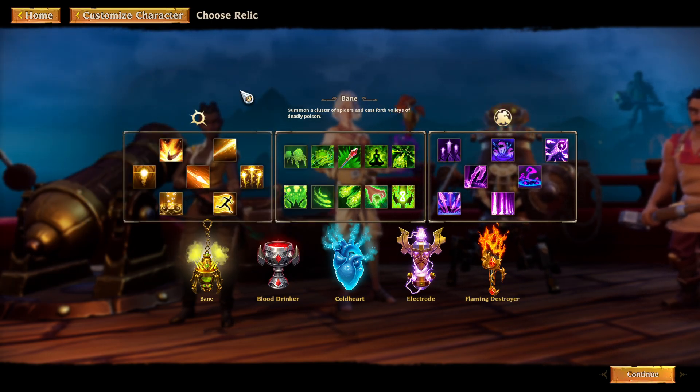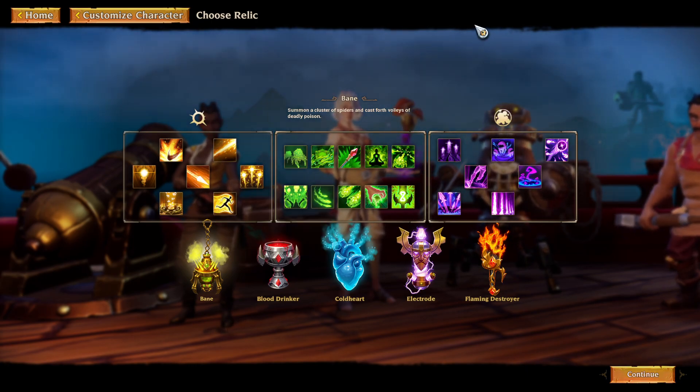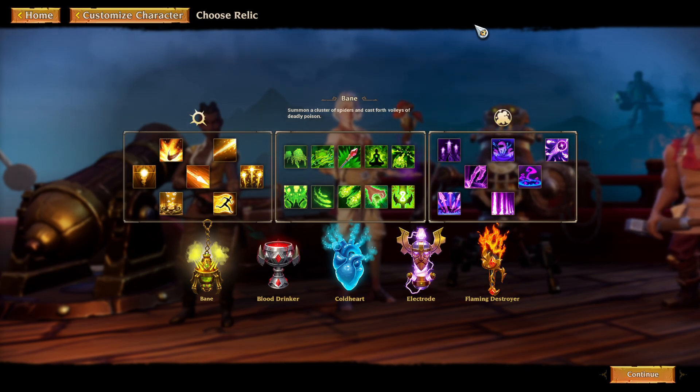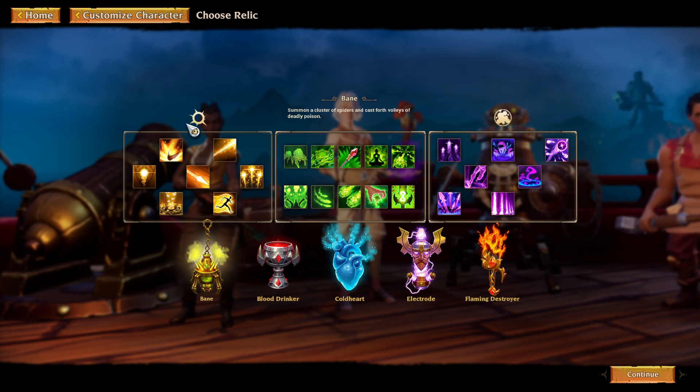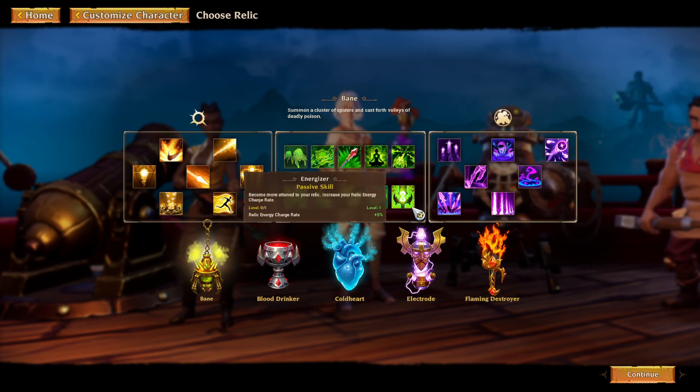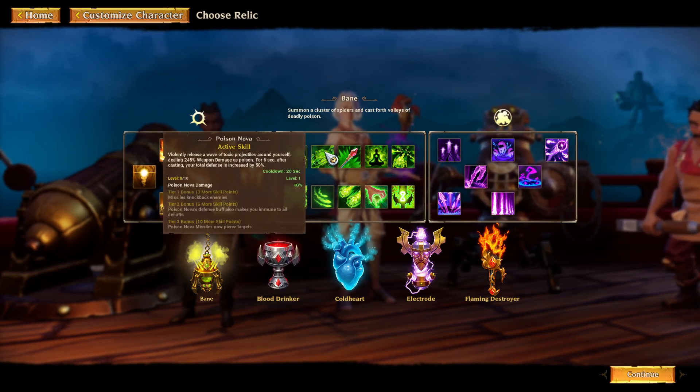One criticism this game did receive heavily from the community was its lack of diversity in the skill tree department. Basically, each class has two skill trees. Each skill tree has seven skills, and you will be able to get to 70 skill points. You might be thinking you can just max out all the trees, but there's a new relic system where you're going to have to level this up if you want to. I recommend leveling it up.